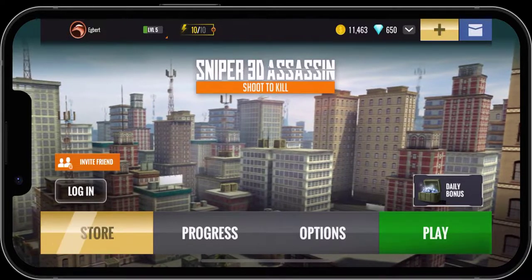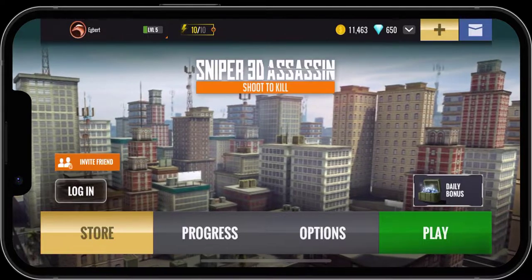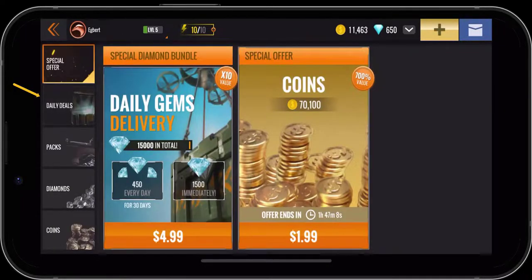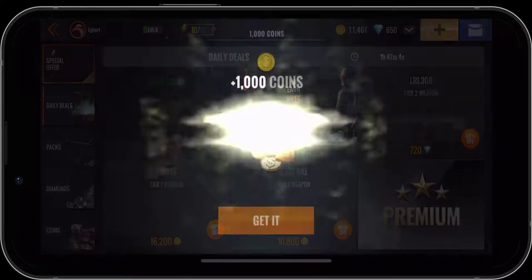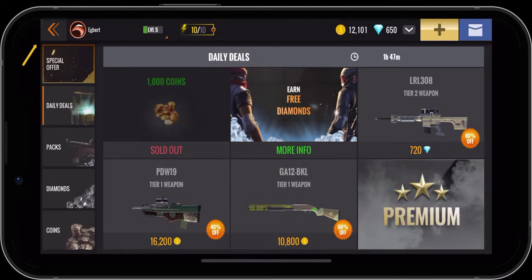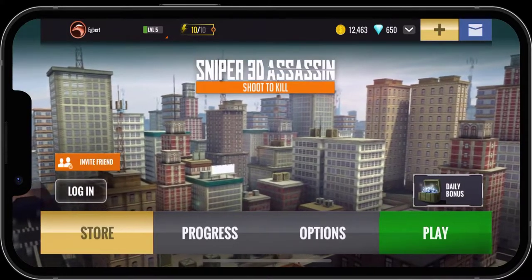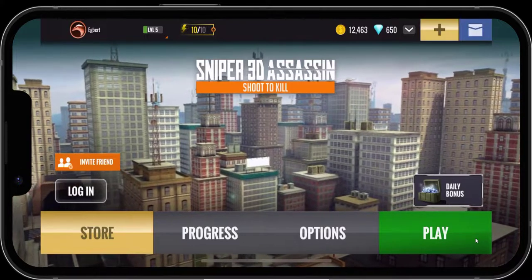We've logged into our account, we've got our free daily bonuses already. We'll go into the store here real quick and check out the daily deals — we have free coins we haven't gotten yet today, so we'll collect those. Then we'll use that back arrow in the upper left-hand corner to go back, and click on play.